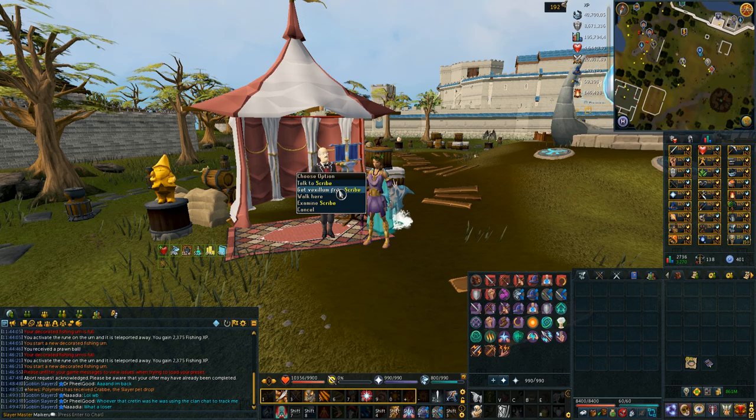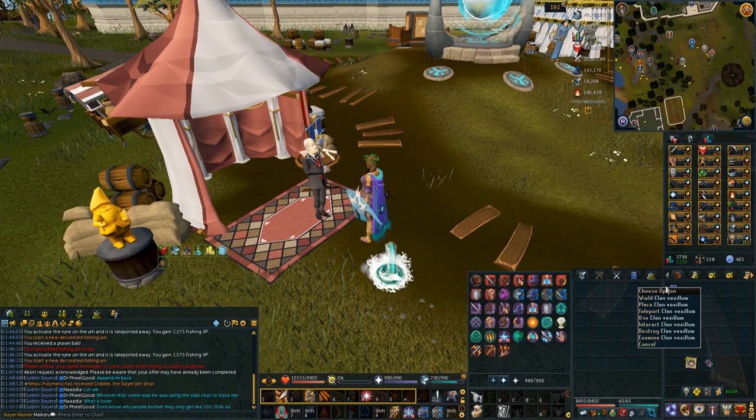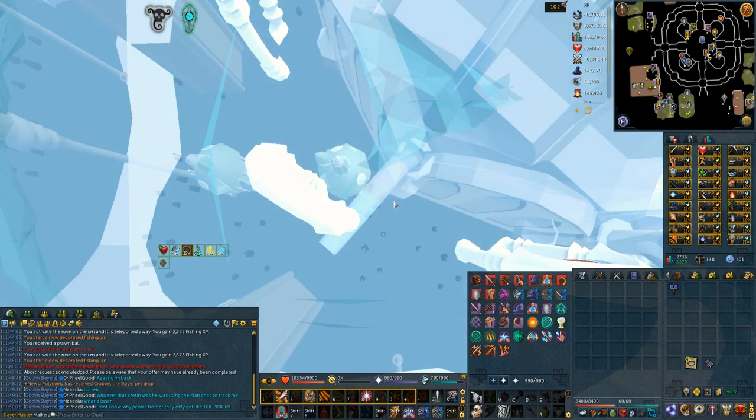You then want to right-click the scribe and get the vexillum. So now whenever you need to go cap at your citadel, you can teleport with the vexillum. You can either go to Falador or Prif and it will take you directly to the portal for your clan citadel.